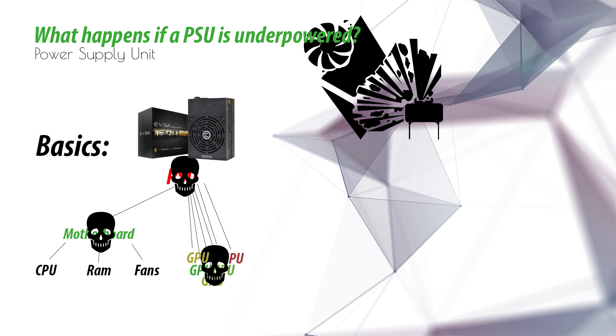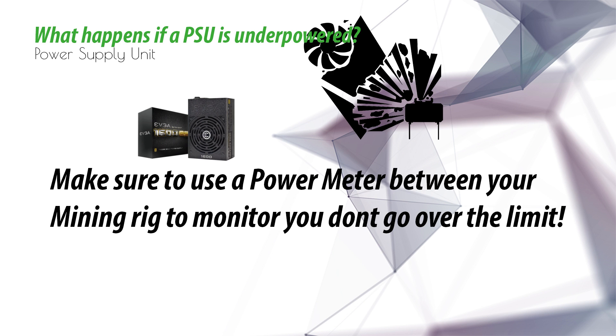On the forums I've seen people say 'hey, it restarted and nothing is damaged,' but I've also seen 'I got a cheap one and it died, and my whole rig just disappeared — I could throw it away because everything got fried due to a shortage between the PSU and everything inside it.' So always use a power meter between your mining rig to monitor that you don't go over the limit.